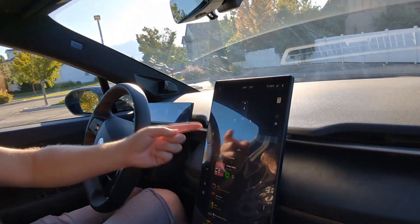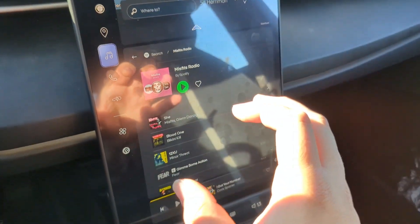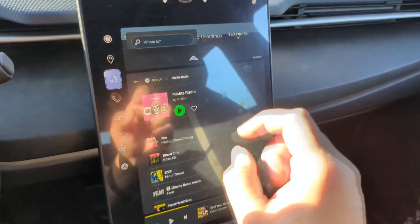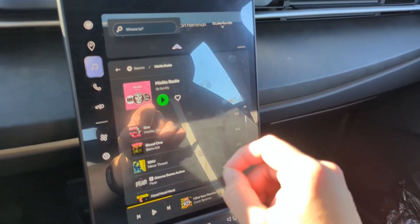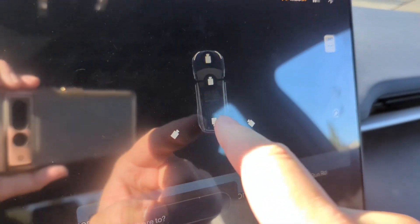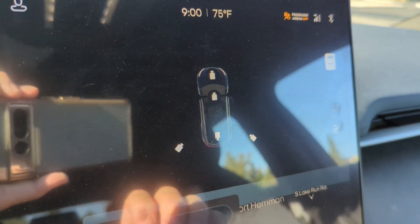Hey everybody, here is another video that will be very helpful if you have anything freeze or stop working on your center console. If something happens here, like you're on a call and it gets stuck, or it's just stuck saying you're still talking to so-and-so, or the thing will not disconnect from maps, or your camera stopped working — sometimes if you get in your car and you don't see all the cameras, your car's bugged and you've got to reset.